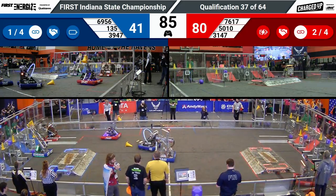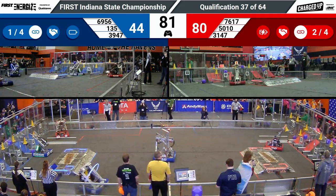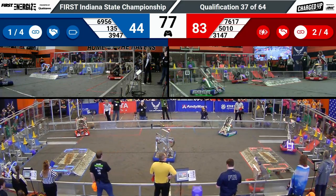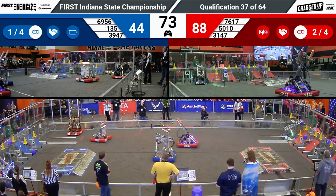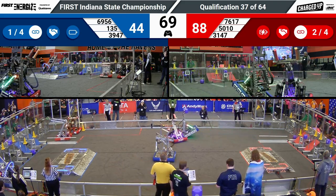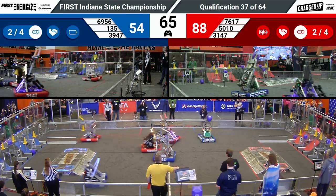76-17 coming back for a cone. They're looking to finish a link in front of their own driver station. Successfully placing one. At the same time, Munster Horsepower also places a cone themselves. Munster Horsepower waiting a little bit, trying to make sure that they can play a little bit of defense while their alliance partners are still in the feeder station.